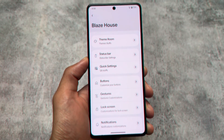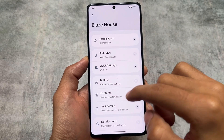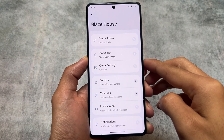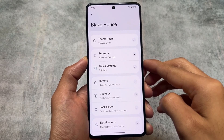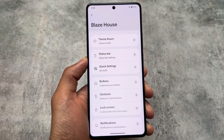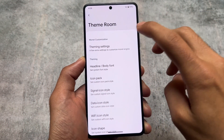Secondly, we have the Blaze House where we have all the customizations, although it is not having major customizations. Sub-menus are available, but if you enter one of these menus you will not find major customizations — some features are included but not all. In the future you will definitely find some new features added.